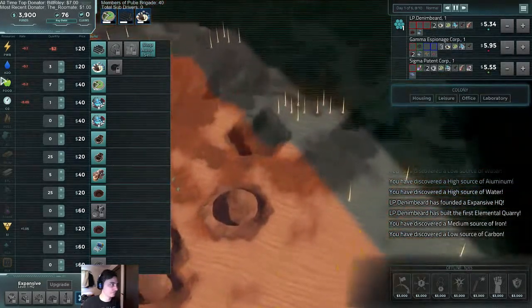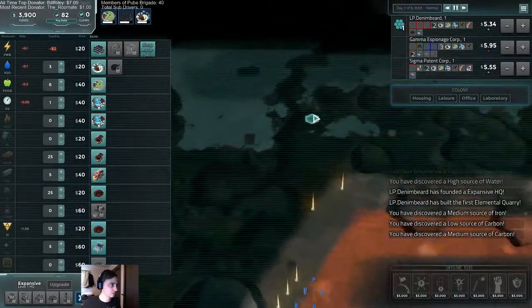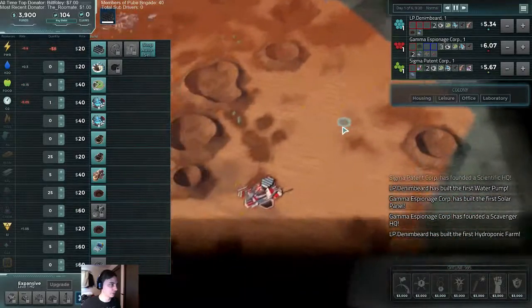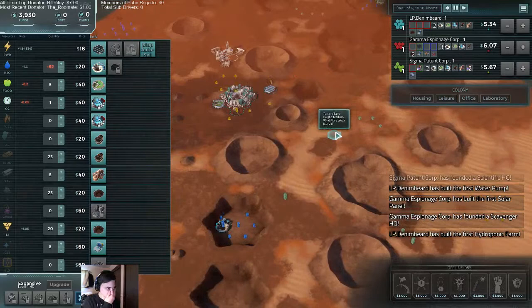Where are the rest of them? Wow, this is a lot of space. He's up here. We have a lot of water and carbon, and he's down here. Good, we're pretty spread out, which is nice.